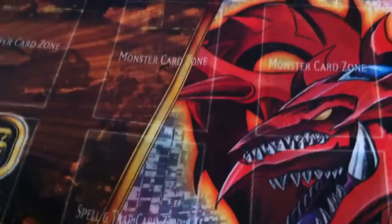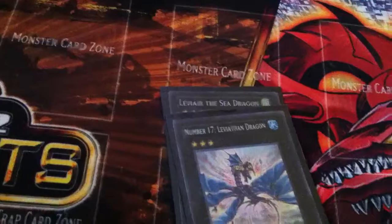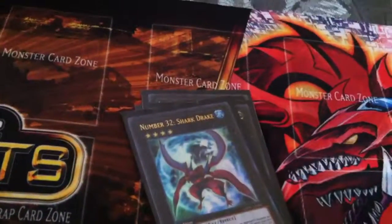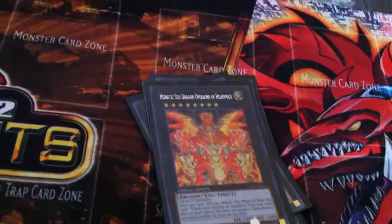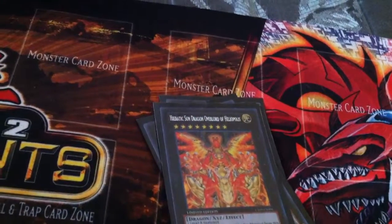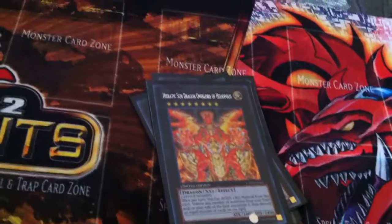Extra deck — a lot of these cards don't make sense, but... I got Livier, Leviathan Dragon, Utopia — I don't like Utopia, but he's just a filler. Shark Drake, filler. He's kind of like Thunder End Dragon, or whatever he's called — I like his effect, he's pretty badass.